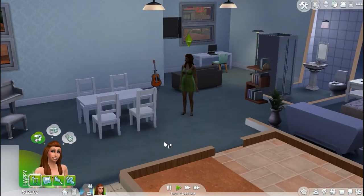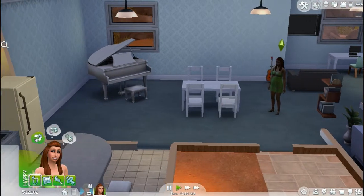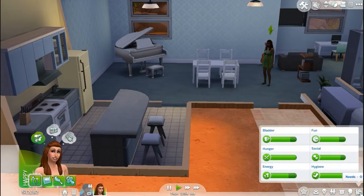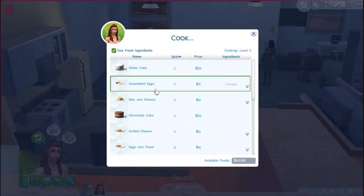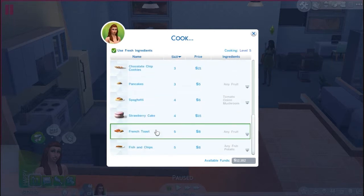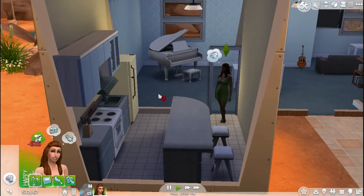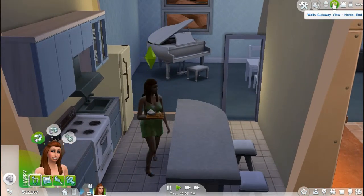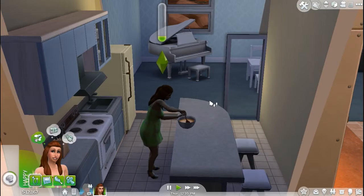I also did a little something to their house — got rid of the kitchen, moved the piano over, added a dining table, and added a little kitchen over here. I don't think she really needs anything, so I'm just going to have her cook. I think she's gonna cook a strawberry cake because that's fun.